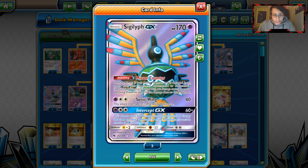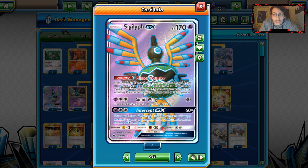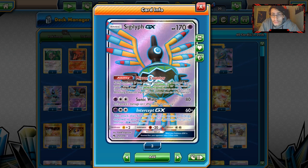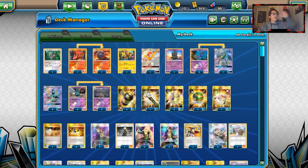Sigilyph can hit good numbers, and that ability is just great. If something like an alt-art Charisma does 210 damage to you, or Glaceon does 200 damage — the only way they can knock you out — they're gonna get return KOs. Sigilyph does really good things with that ability.